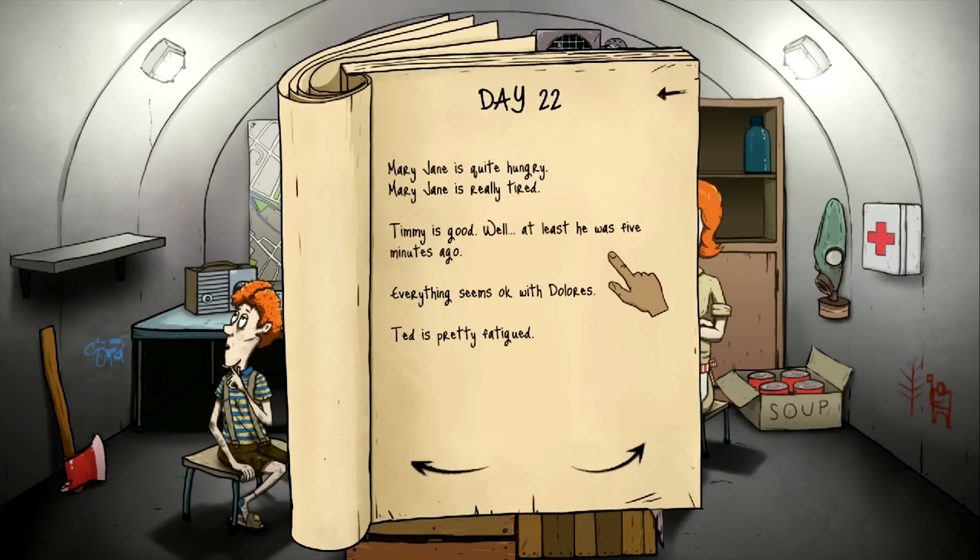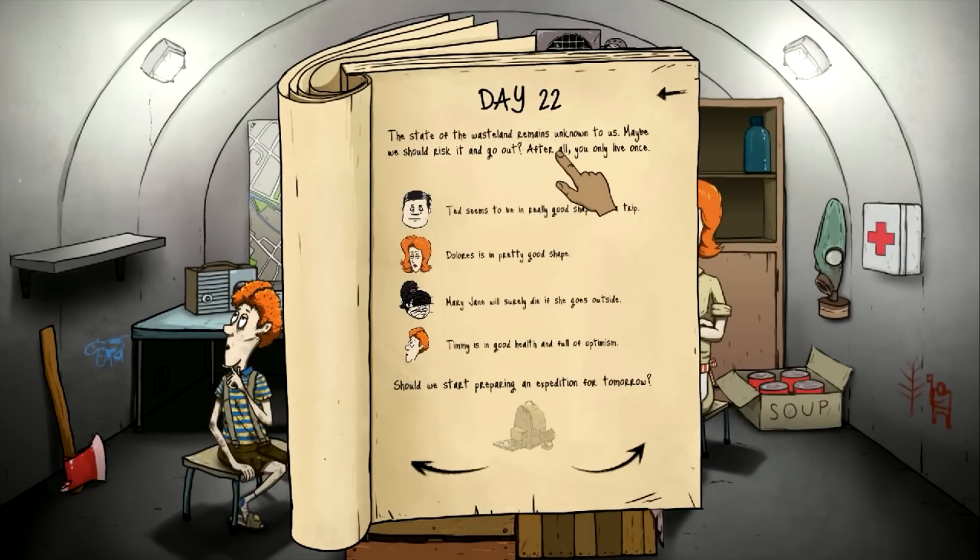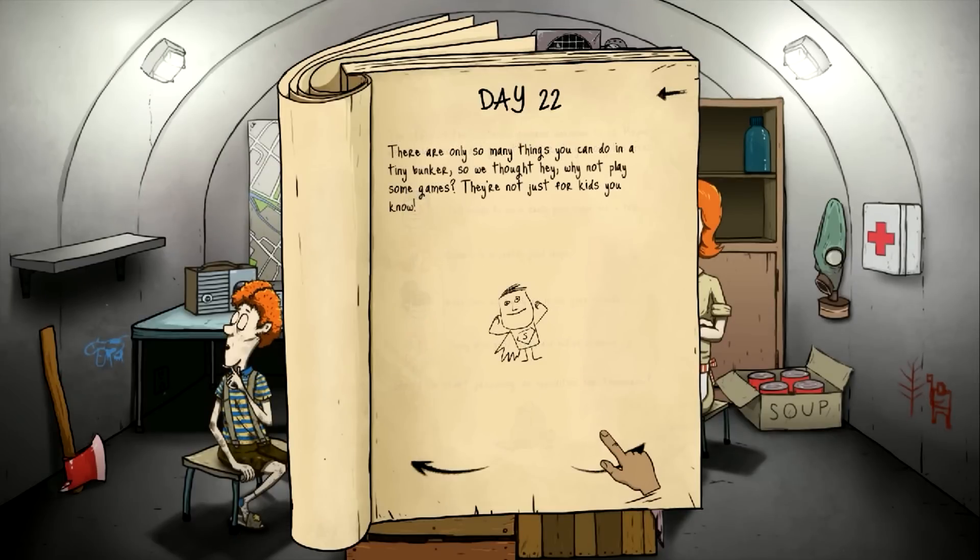Mary Jane is quite hungry and really tired, so let's get her some food — not like we don't have enough to go around. The state of the wasteland remains unknown. Yeah, we're going to send somebody out. Ted seems in really good shape for a trip. Dolores is pretty good. Mary Jane is too tired to go out. Timmy is in good health and full of optimism. I think we're going to go with Ted — he says really good shape.